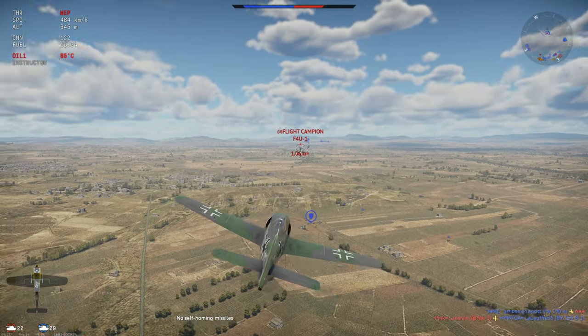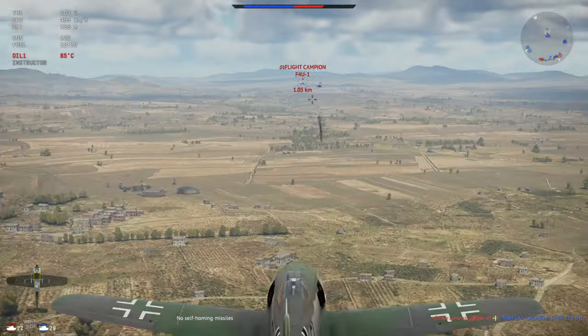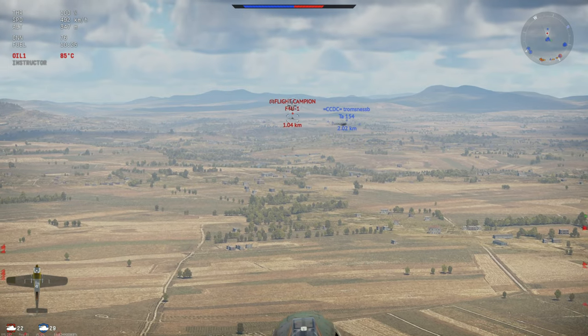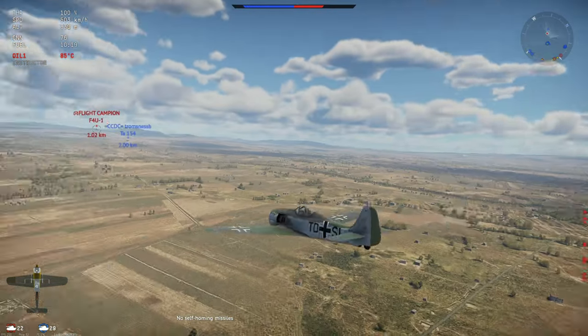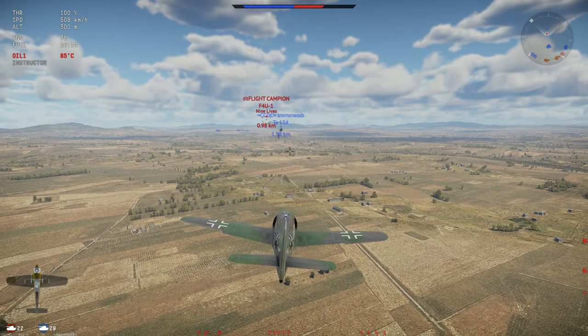Another major strength of this aircraft is its dive rate. This is one of the best divers in War Thunder regardless of era — just phenomenal. It can pretty much dive down better than almost any other prop plane at this BR. The Focke-Wulf 190 is renowned for that.